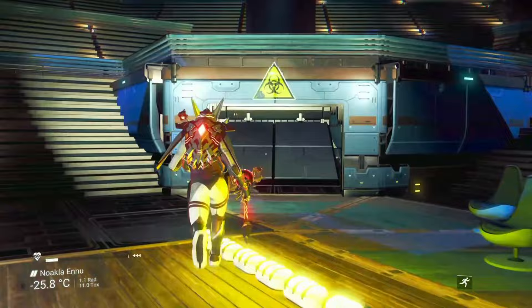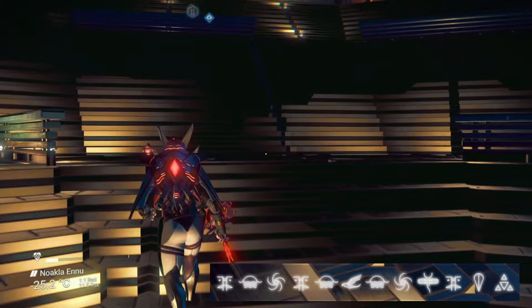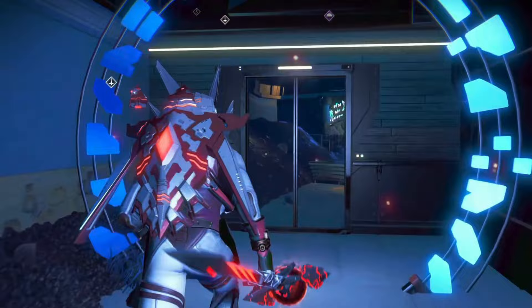If you want to come and visit the NMS Arena, the portal coordinates you want are: Face, Sunset, Galaxy, Face, Sunset, Bird, Sunset, Galaxy, Dragonfly, Face, Balloon, and finally Atlas. And don't forget you want to be in Ecentham to come and visit this arena.